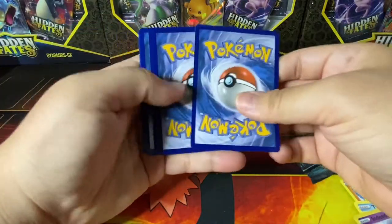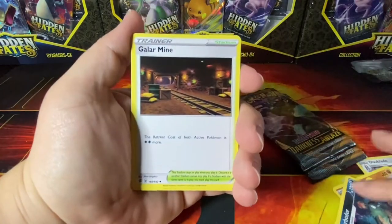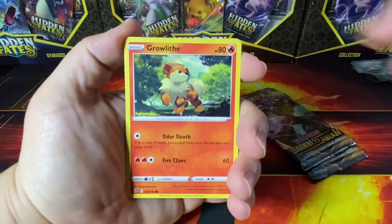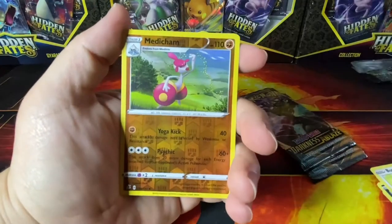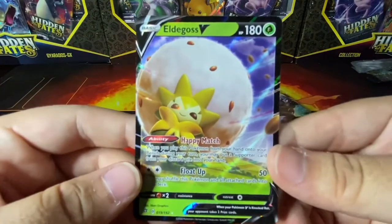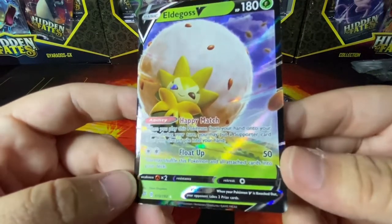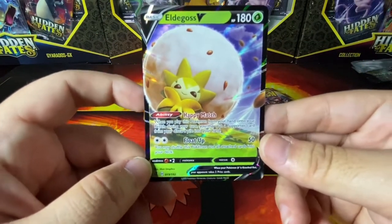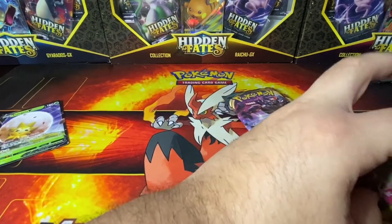Code card. Psychic Energy, Galarian Mime, Durant, Electrode, Electrode, Milcery, Growlithe, Impidimp, Bunnelby, Phantom reverse rare, Medicham — oh! An Eldegoss! I remember at one point this card was pretty expensive because it's very playable because of that Happy Match and Float Stone ability. It's not really in focus but yeah, this is a nice pull.